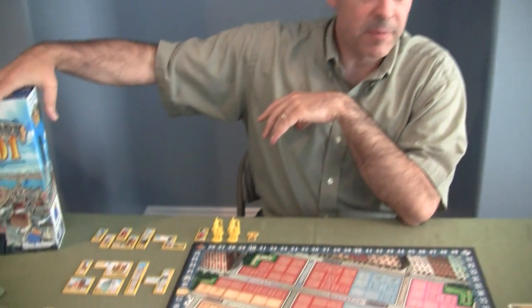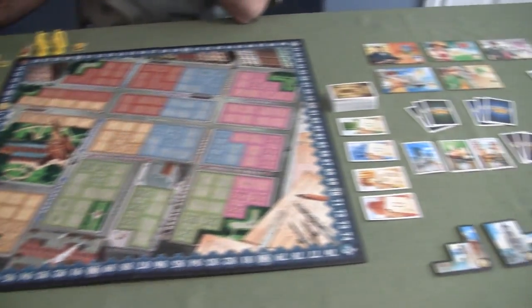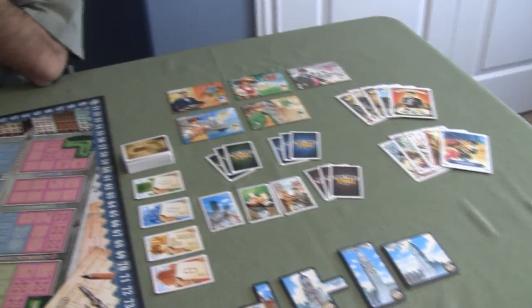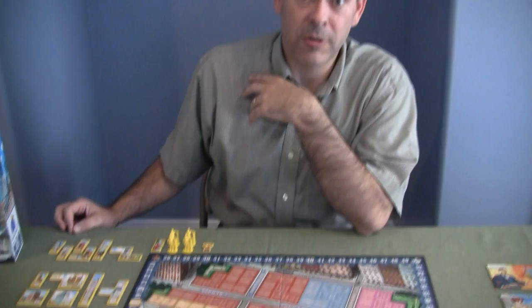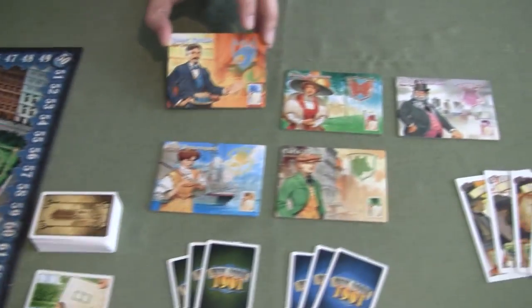It's a light strategy game — I think it's fantastic for families. If you take a quick look around you'll see it may seem a little intimidating because we've got a lot of stuff spread out on the board, but not to fear, it's really rather simple. There are only essentially two things you can do on your turn, so most of it is just plotting and planning from there.